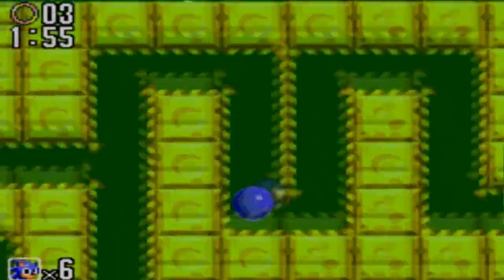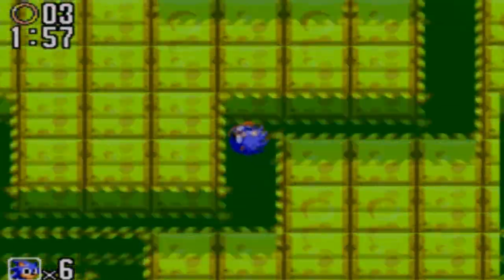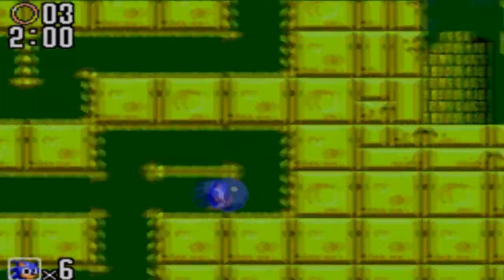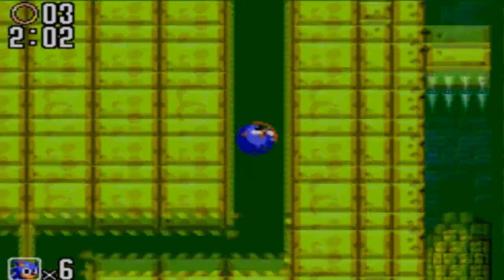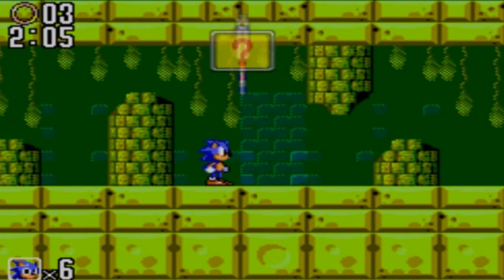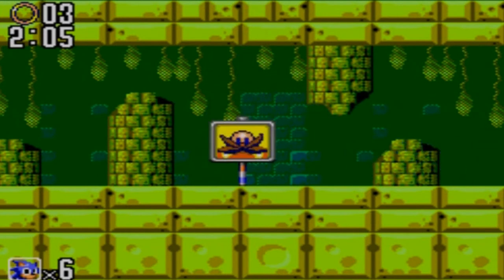We're out of the way. Now we can go back the exact same way we came. Because there is, once again, another invisible wall — what I call a Simon's Quest — that we're going to want to get over right here. And complete the level! Three emeralds down. Very nice.